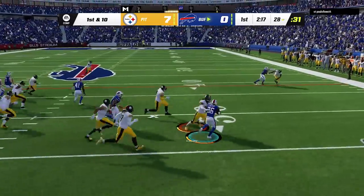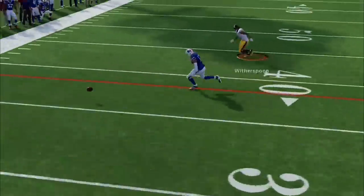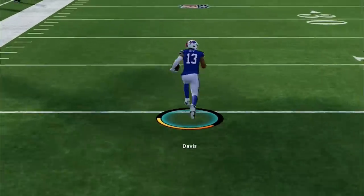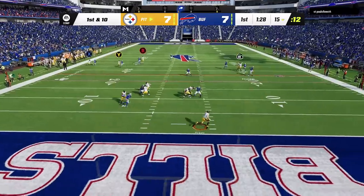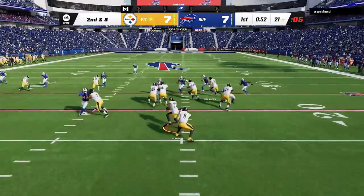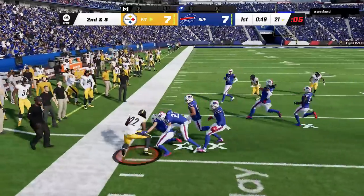On defense I start off well, not allowing a single yard in the first 3 plays, and it feels like this is going to be a blowout. Before he goes for it on 4th and 10 and beats me with a simple out route to get the first down and then some. Back on offense he switches over to cover 1 man at the last second, so I have to run with the quarterback. I plan to set up a 1-play touchdown for this defense as well, but I start running the ball first to bring more attention away from the deep throws and bring the safety down into the box.